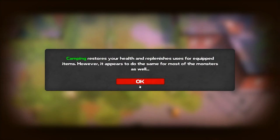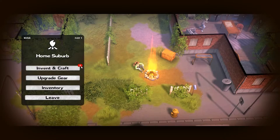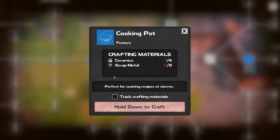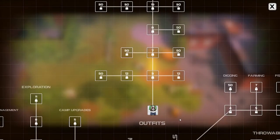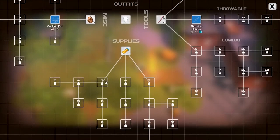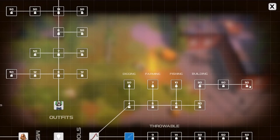Camping restores your health and replenishes used items. Now I can craft things. There's a whole list of unlockable blueprints — cooking pot and many others. I want to build this but need more scrap metal. As you level up you get access to more crafting options, up to higher tiers.